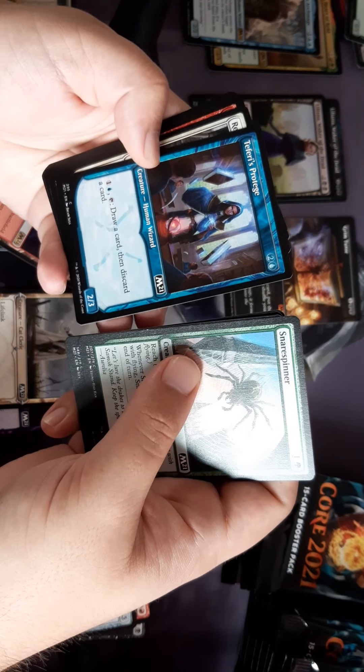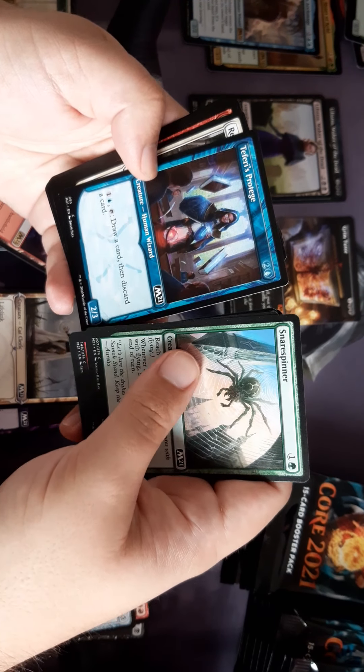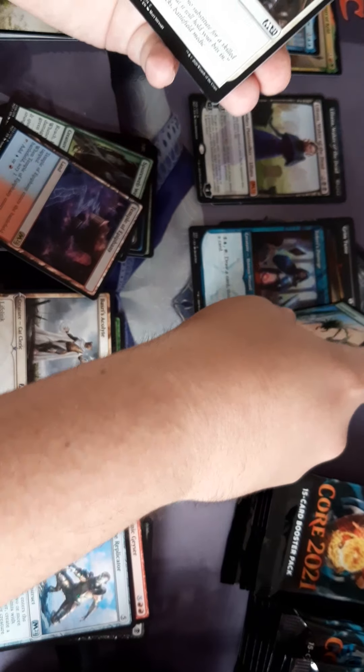I have an altered art — Deferi's Protégé. That's going to be key in the draw-two-cards archetype, like the green-blue archetype.